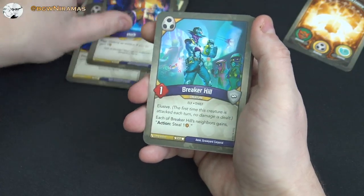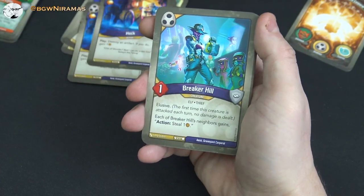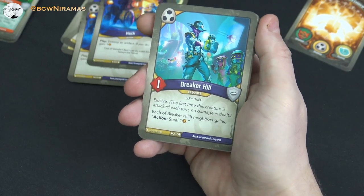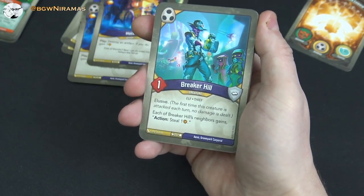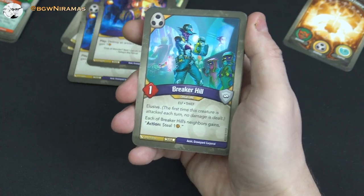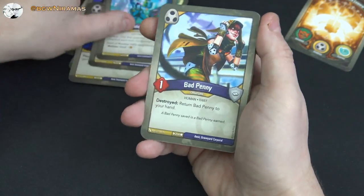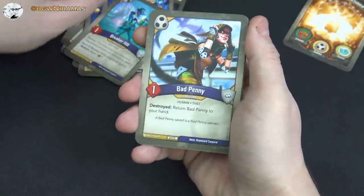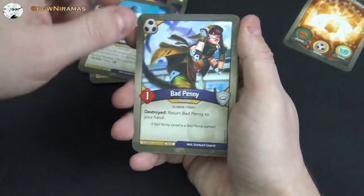Breaker Hill is good too — one power, elusive, and each of his neighbors gains action: steal one, so you turn your neighbors into stealers. Really good if you can place him well. I just wish he had deploy — maybe he'd be too powerful then. And a Bad Penny — okay, she's in there.